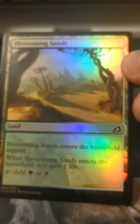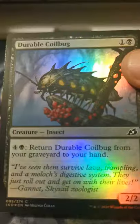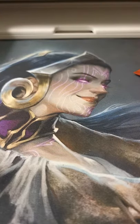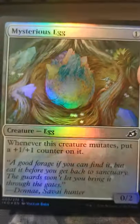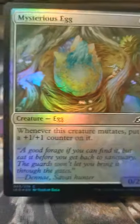We've got Blossoming Sands. Adorable Coil Bug — I think I played that in a draft. Oh yeah, foil Mysterious Egg — I'm sure that's gonna see a few decks. Dreamtail Heron again — nice, not bad.